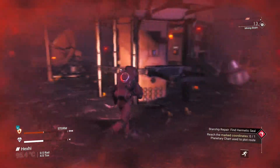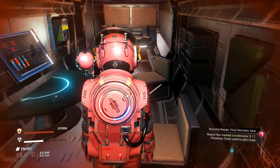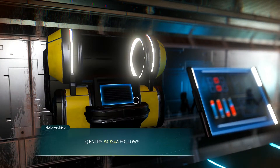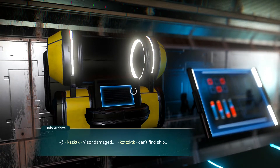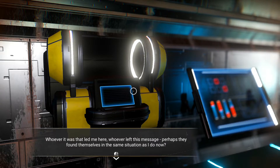We made it to the location. Going inside the structure — hazard protection is recovering. Accessing the archive: six out of seven logs are corrupted. Reading the readable log: someone left supplies in a fabricator in case of emergency. The machine comes to life and spits out supplies. I have the hermetic seal I need to repair my ship!